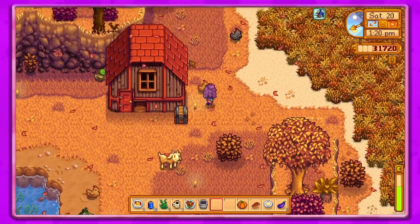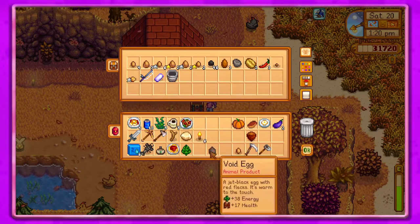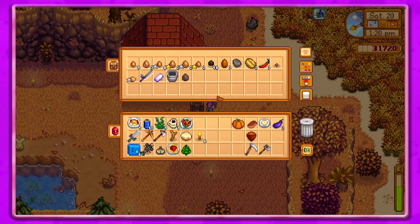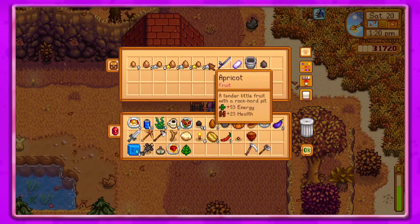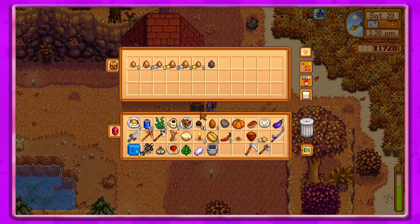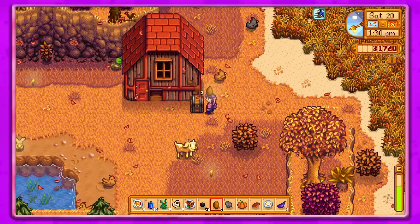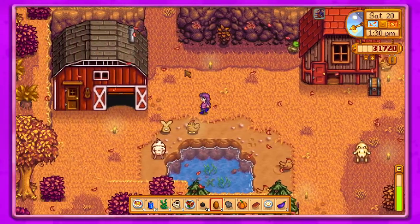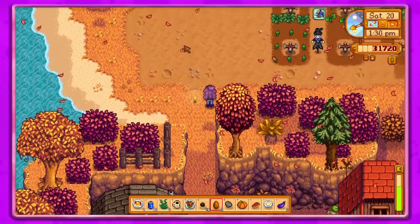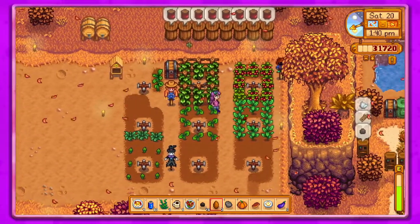We'll leave it like that for now. Let's go ahead and put our milk pail back up. We'll put these in here and then get all the stuff that isn't eggs. It's not an egg, but we don't need the milk pail on us.